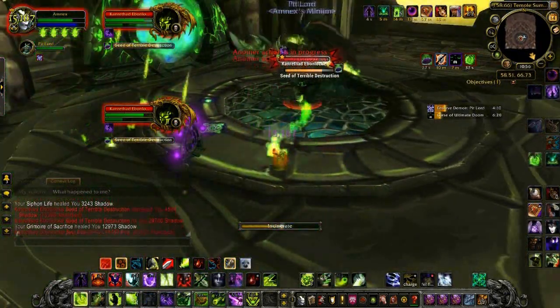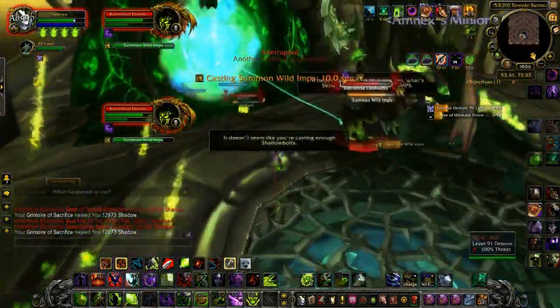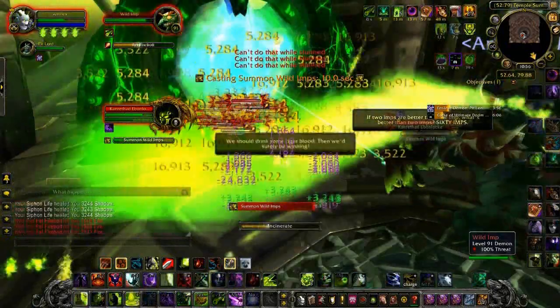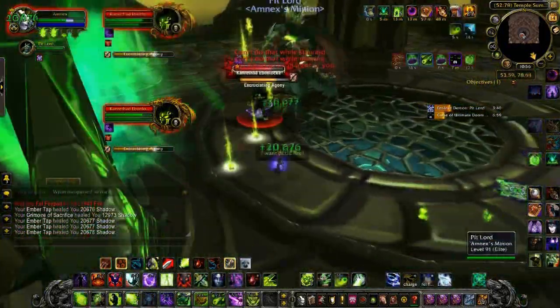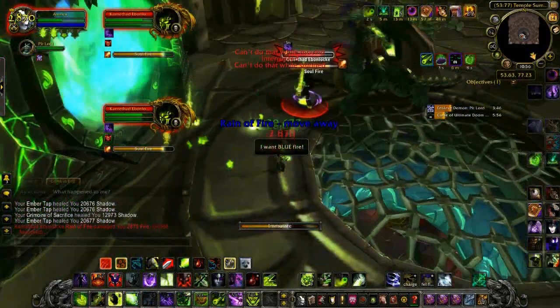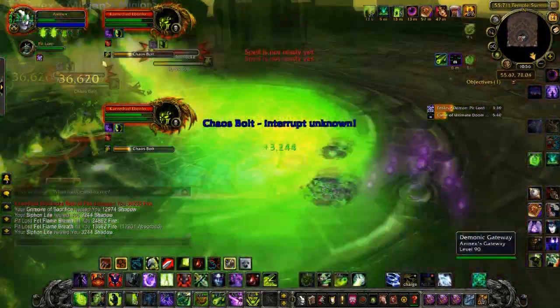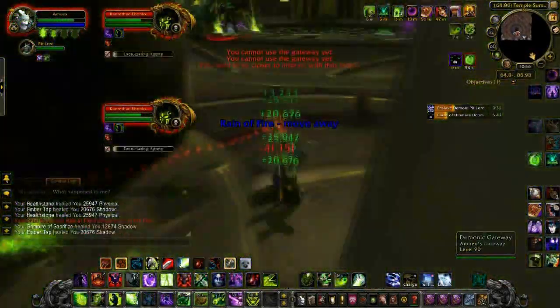The first phase is the Imp phase. When the imps come out, move to the front of the gate and cast Rain of Fire. Then Shadow Fury them and use Fire and Brimstone with Incinerate and Conflagrate to burn them down. If you need the extra damage, use the Fel Fire macro to burn them down even faster. In between phases the boss will go into the middle and use Cataclysm — use the Charge macro for that and deal some extra damage. This is when you want to use any Chaos Bolts because the boss will be taking increased damage.